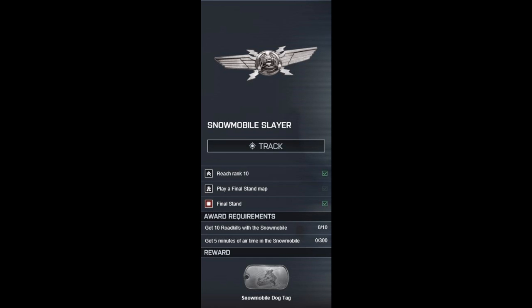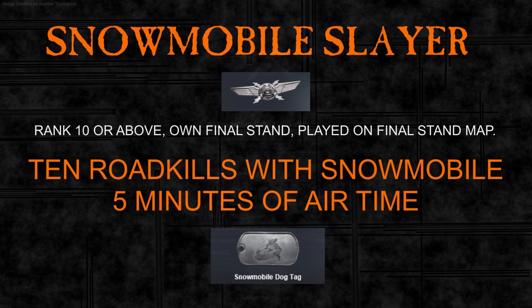Hello and welcome to a look at the Snowmobile Slayer assignment. Like all the final stand assignments, you must be ranked 10 or above, you must own the final stand DLC, and you must have played on a final stand map. The snowmobile only spawns on final stand maps, so if you don't have final stand you can't even attempt it.